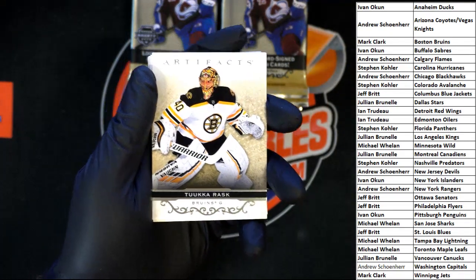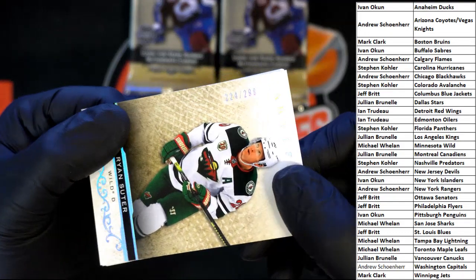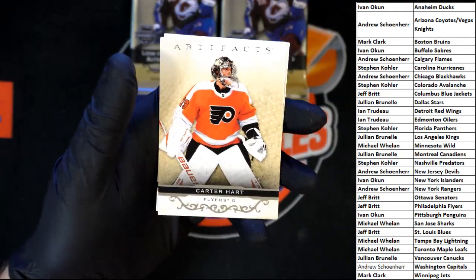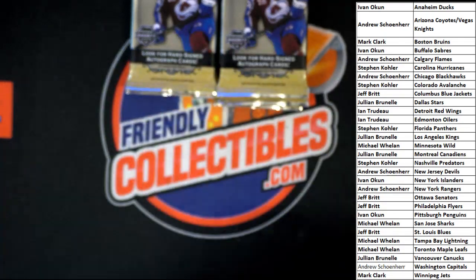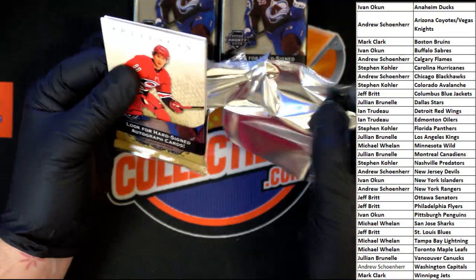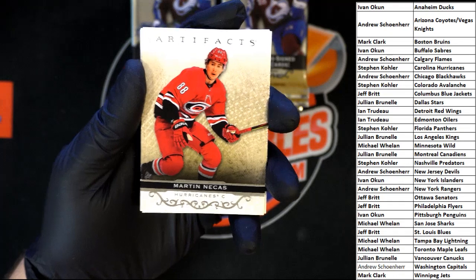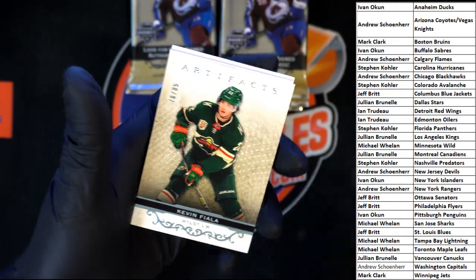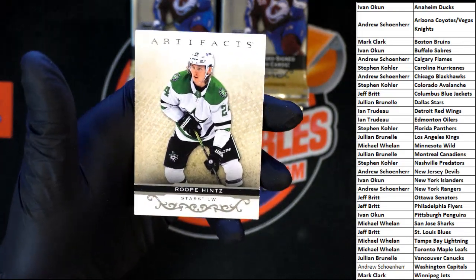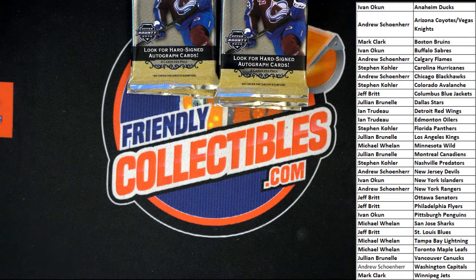Starting off with Tuca, Sutter behind that. We've got a numbered card there - 224 out of 299. There we go, Carter Hart. Then Martin, Dougie, Kevin Fiala - looks to be 76 of 85. And we got hits!